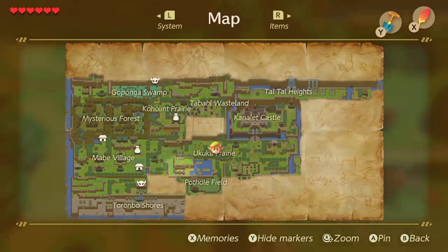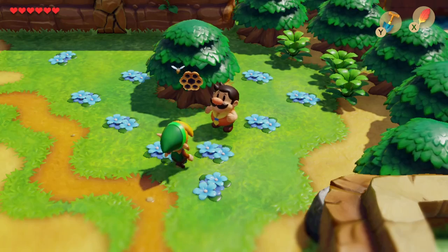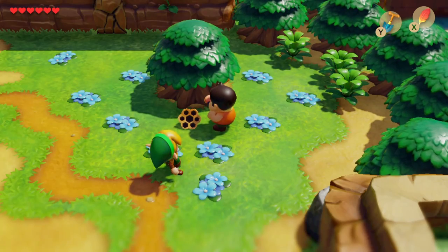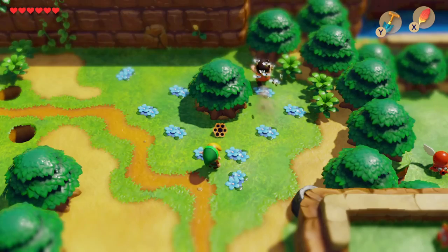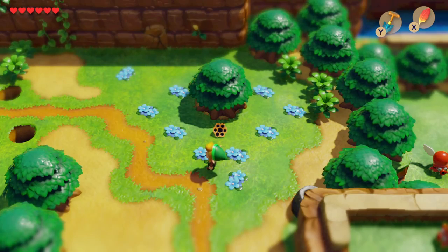This next trade is the stick for some honey. It's not so much a trade as Marin getting into trouble again — getting into mushrooms, getting into bees' nests. This guy just cannot stay out of trouble. He gets chased off by the bees and takes the stick with him, but he leaves behind the honey, which is the next item in the trade sequence.